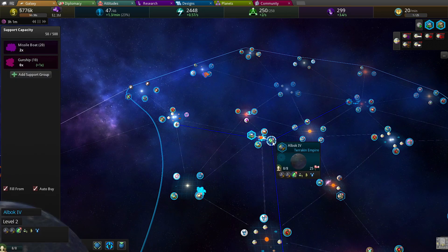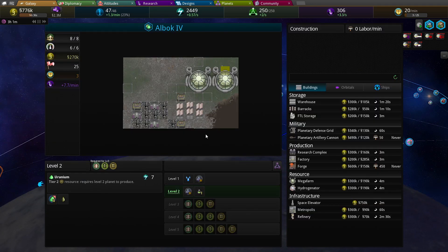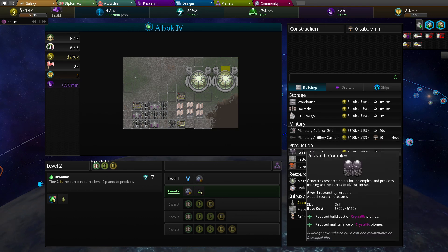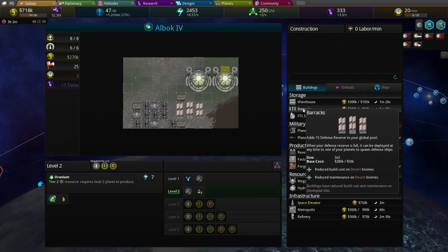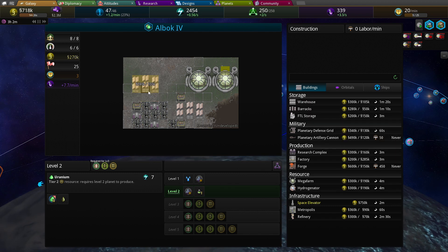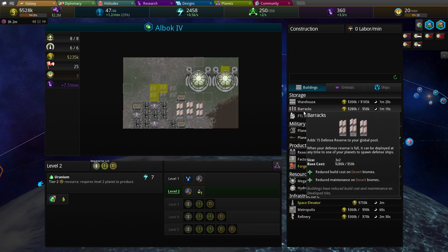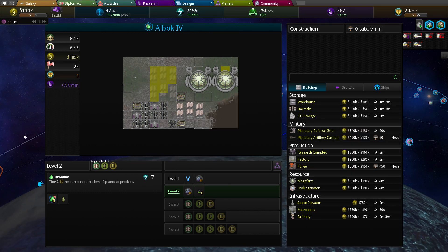Defense reserves. I'm questioning whether I should throw up another defense reserve building, like another barracks. I probably should. 35k. Yeah, we'll throw up another couple barracks on this planet.